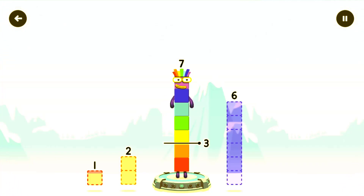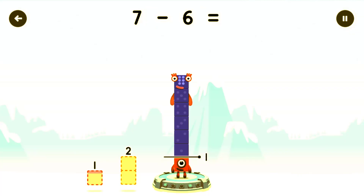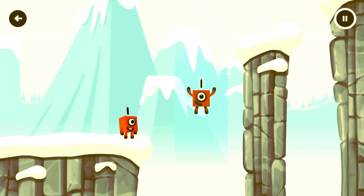Take number blocks away from 7 to leave 1. Drag an outline onto the middle to take away. Correct! 7 minus 6 equals 1. Great!